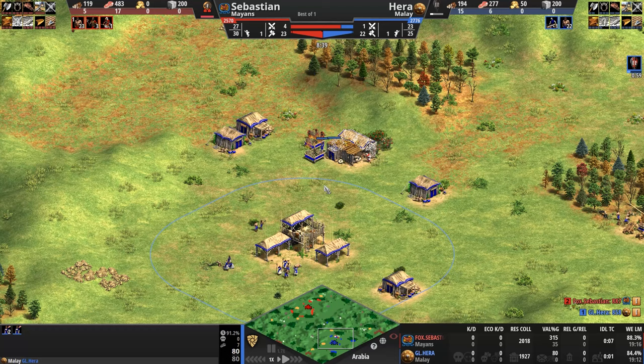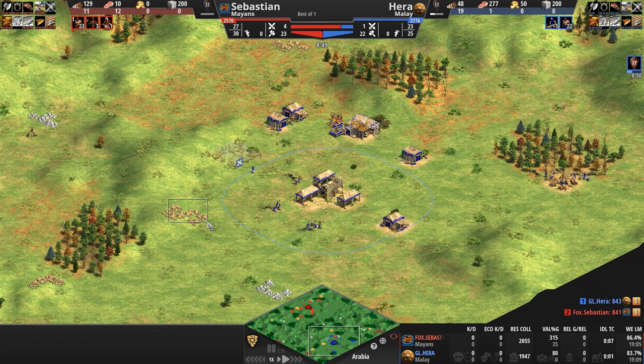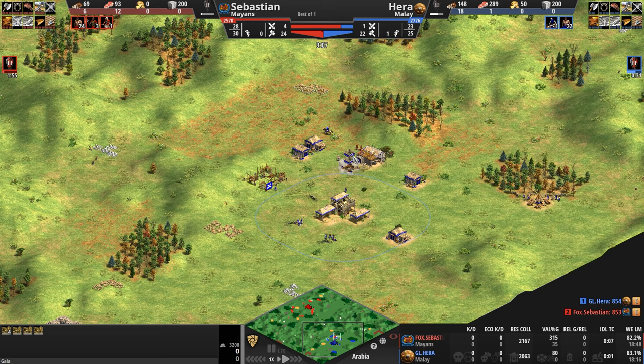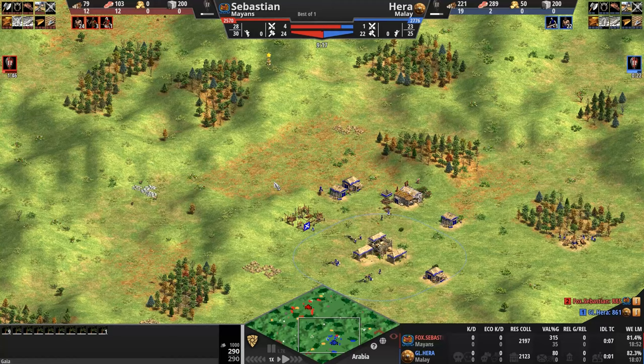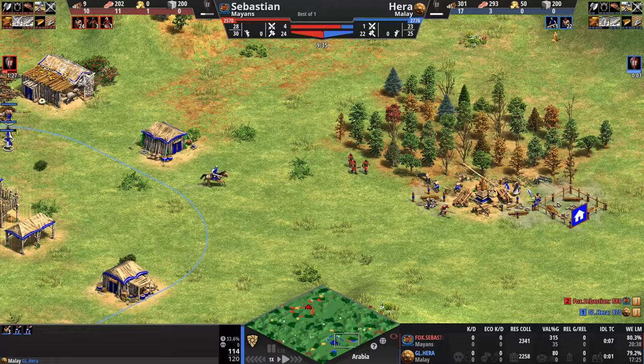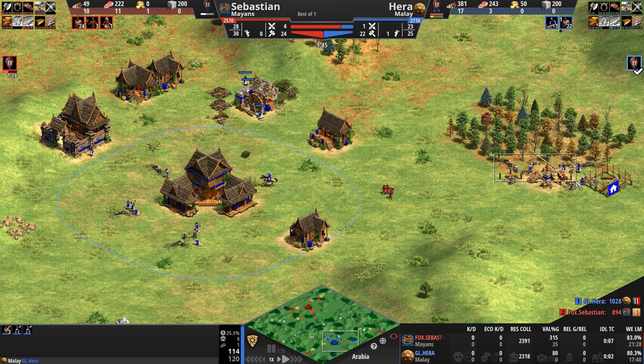Hera's base also has four forests, but like Sebastian, the portion facing his enemy is completely open. Hera's had enough — he doesn't want to waste wood repairing these palisades, so he deletes them and escapes. Sebastian loses interest. Like a toddler seeing a new shiny toy, he pivots to the wood line, but Hera already has that walled off. And now Hera's back to the berries — he's in feudal and building an archery range.